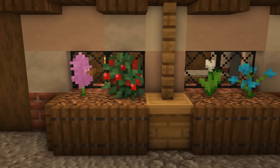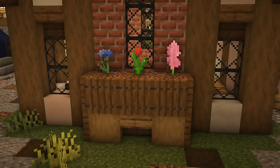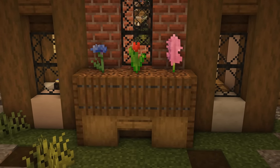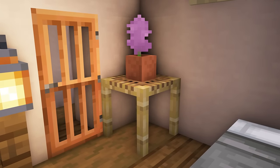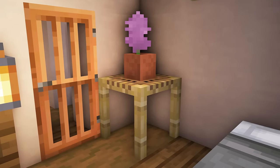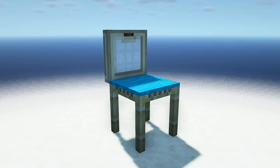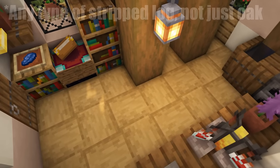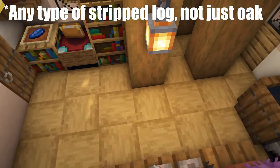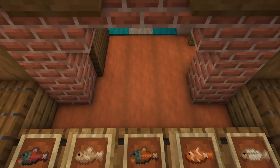One of my go-to decorations for the exterior of a house is flower beds. All you've got to do is surround some coarse dirt with trapdoors, place some flowers on top and voilà. And on the flip side, one of my go-to decorations for the interior of a house is using scaffolding to make a small table — they are also fantastic for making some chair designs. I love to use stripped oak logs as a flooring block because you can change the rotation of them, meaning you can create some pretty cool patterns, and the texture itself isn't too in-your-face so it's quite subtle.